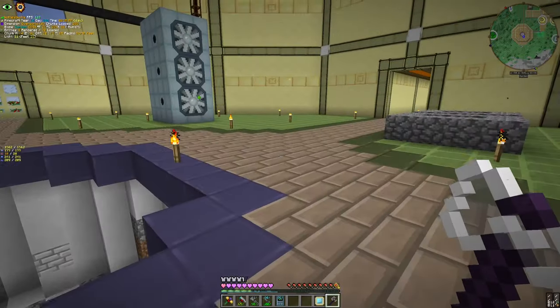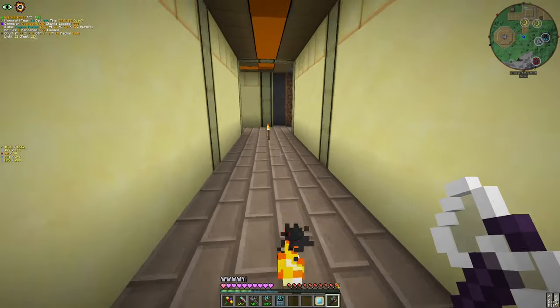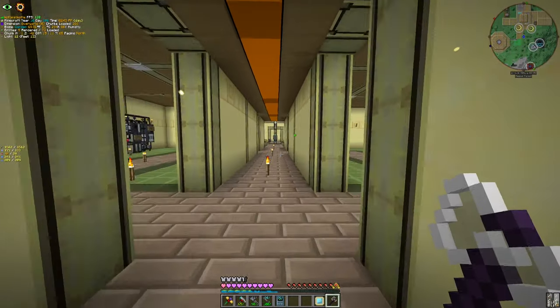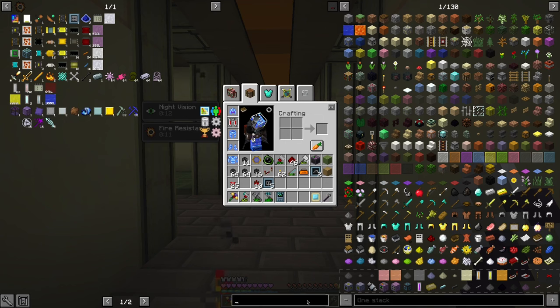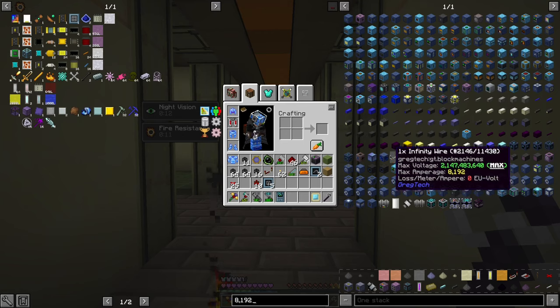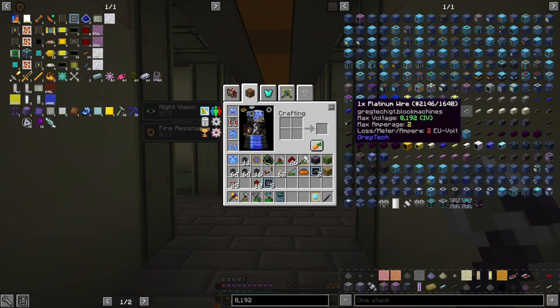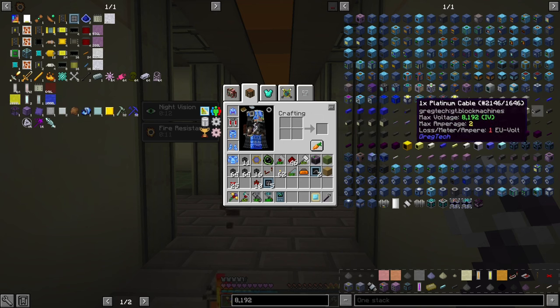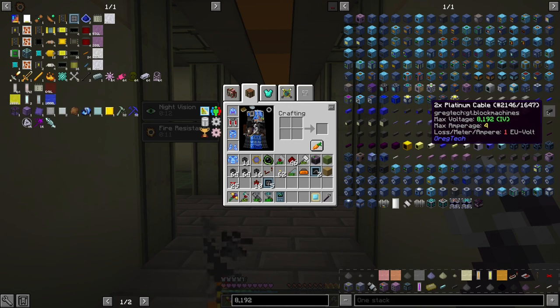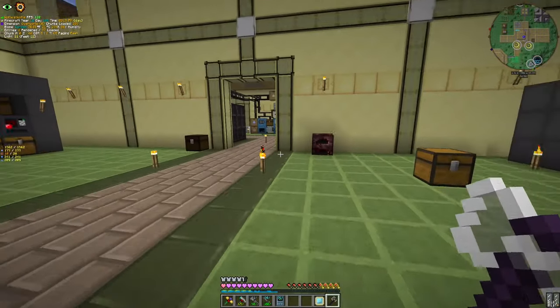With that we will finally move the cables — turn our cables into a better position. The cable we can make for that voltage is platinum wire. It carries 2 amps of EV which will be enough for us. So we don't need to make 2x platinum cable — or we can make 1x. Either will work.